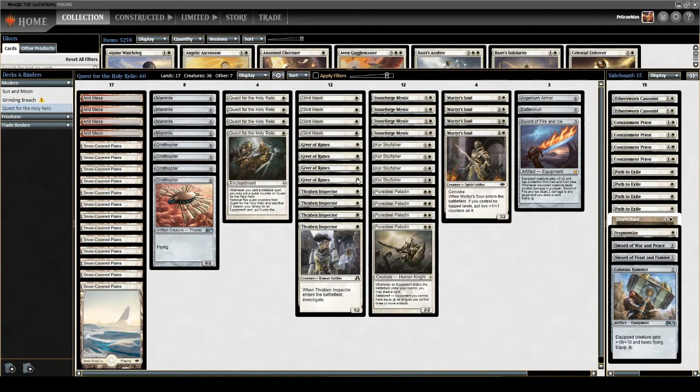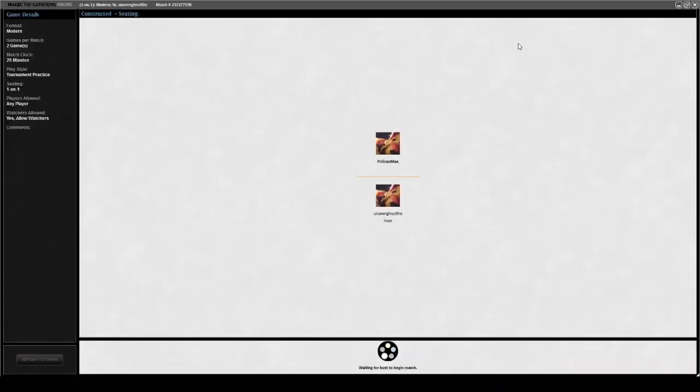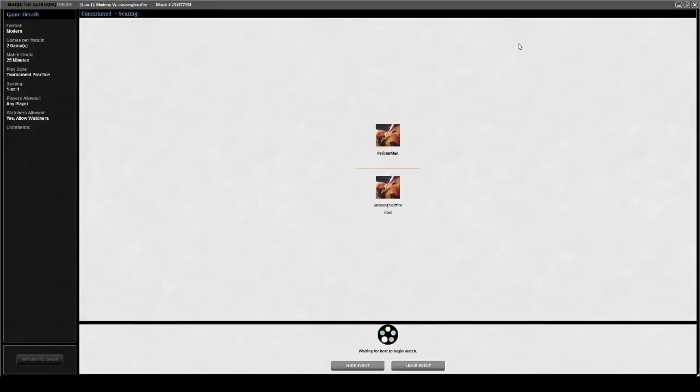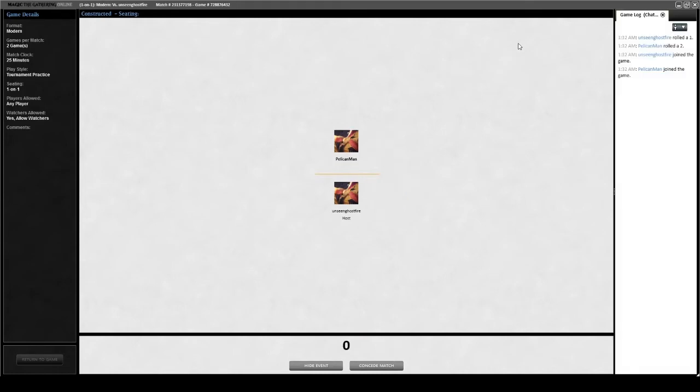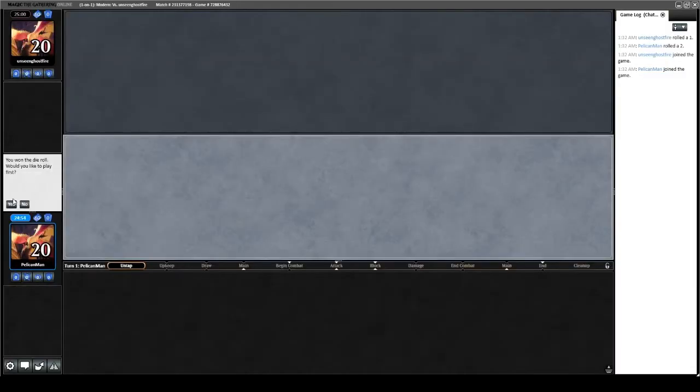I'm relatively new to Magic Online. We're going to take it through the practice rooms, run five matches, and see what kind of result we can get. Stick around and join us for match number one. Mulliganing with this deck is very important — I want to aggressively mulligan, and I would love to play first.